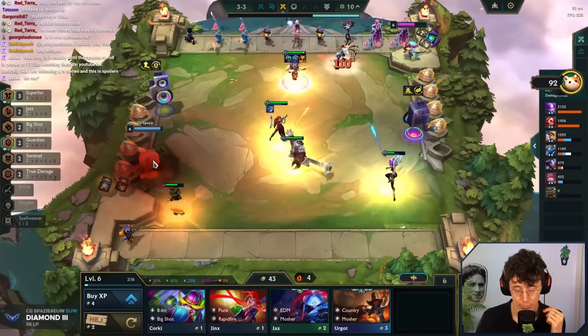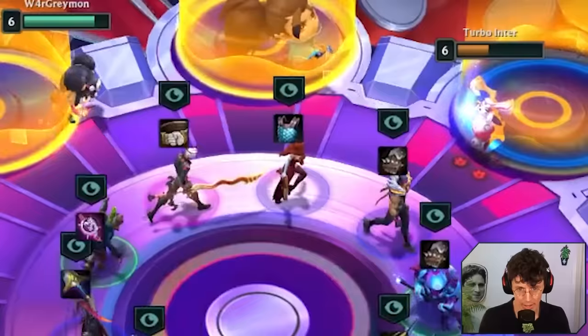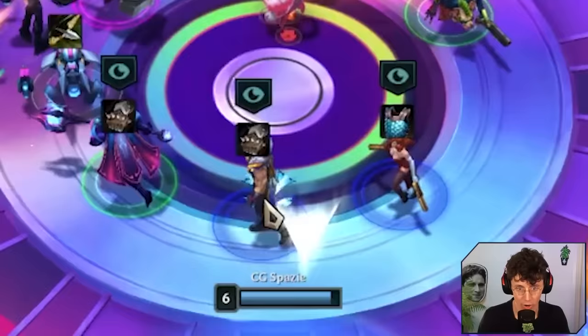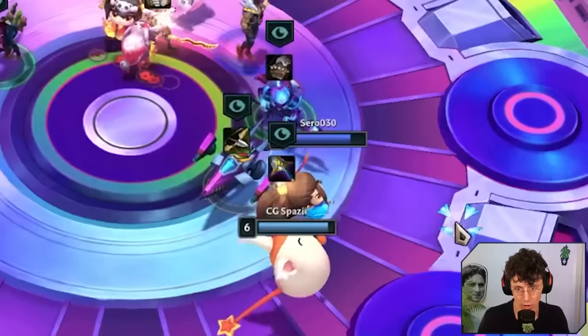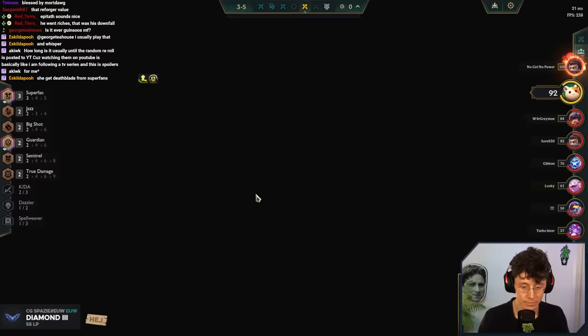That shop around the PvE round really helped us. There is an MF, but I'm also kind of liking slapping an IE here, so a three-cost glove would be kind of pog. MF is gone — I'm going to take the set. Never mind, I'm going to take this Jax. Two-cost glove, that's fine as well. We do IE, Giant Slayer, Deathblade from Superfan.